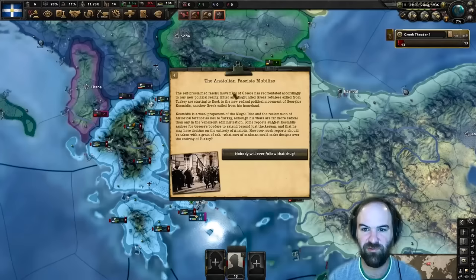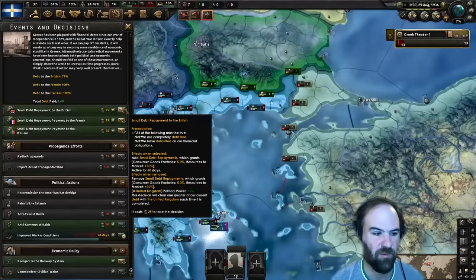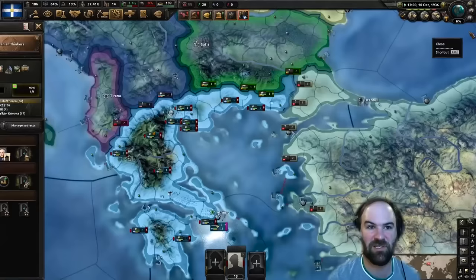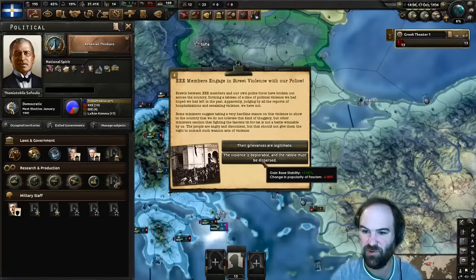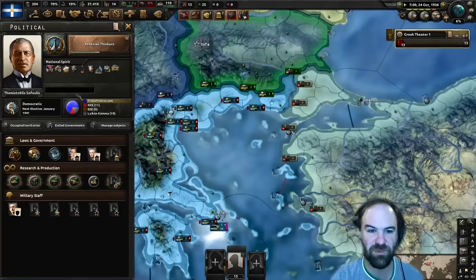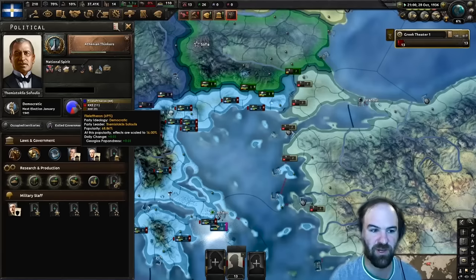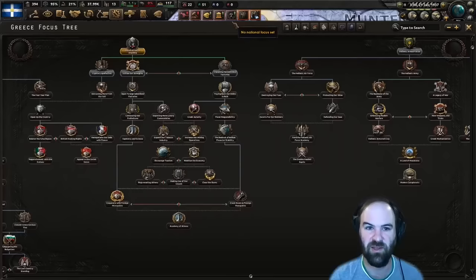We're going to start getting some events for the Anatolian fascists, doing different things that either decrease or increase our stability. Most of the time we're going to take the choice that does not decrease democratic support. We finished Venerate the Ancient Hellenes - that gave us some extra PP but we're going to be saving it. For the EEE event, the second option decreases fascism support and increases stability, which also increases democratic support. We now have almost 70% democratic support - you just want to keep over 60%.